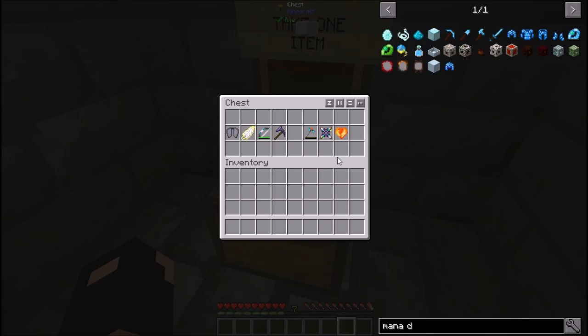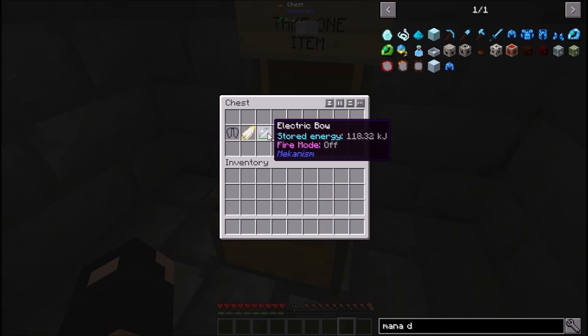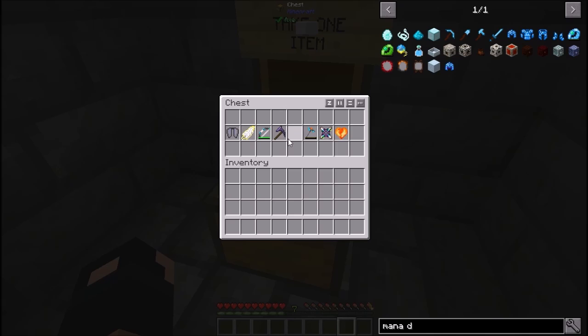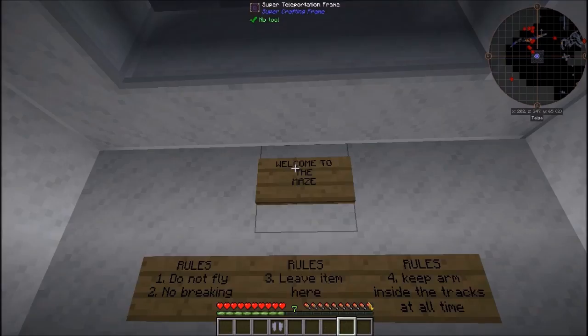So what do we got? Dragon heart — looks good. Atomic disassembler. Electric bow. Angelic feather. And elytra! My plan was I was going to take the elytra because I have one already, but I kind of wanted — maybe you could do it with an anvil. I already have a cool sword, a bow, a good pickaxe. So the dragon heart or the elytra — I think we'll go elytra guys. That was awesome, thanks Krakaen buddy — that was good.